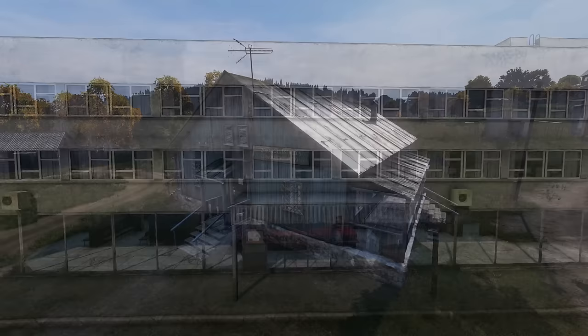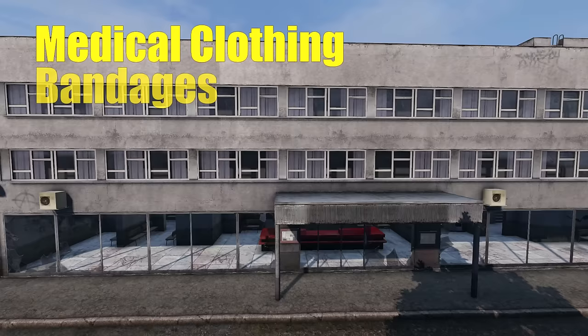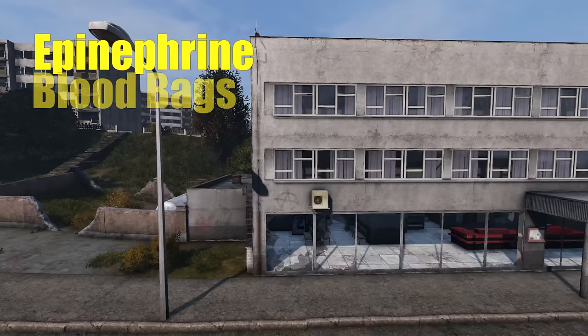Let's quickly cover the two medical buildings: the large hospital and the smaller blue clinic. Both of these spawn all of the medical supplies you could need, which are becoming more and more important with each patch. You can find medical clothing, bandages, codeine, tetracycline, morphine, epinephrine, blood bags, salines, AEDs, and full first aid kits.